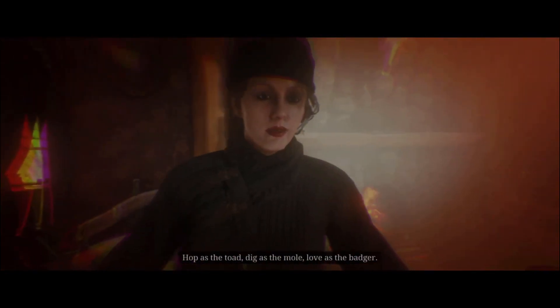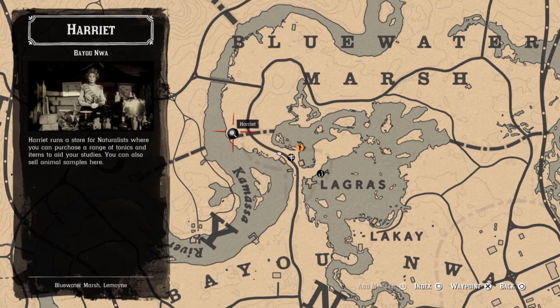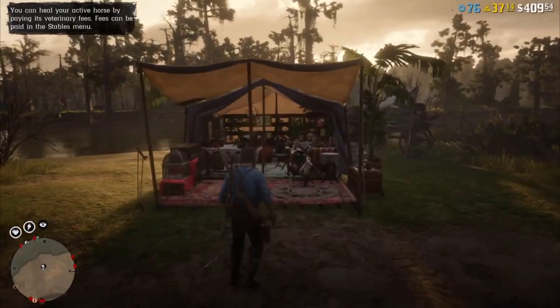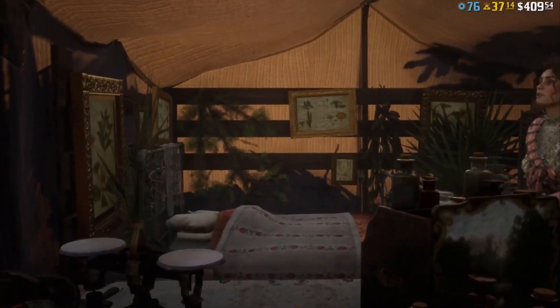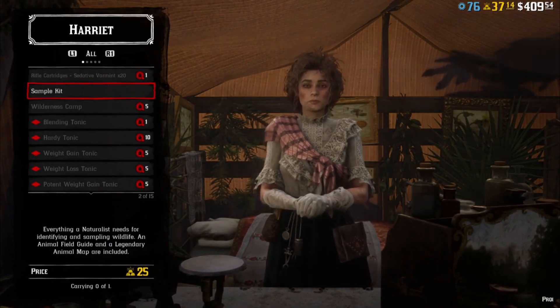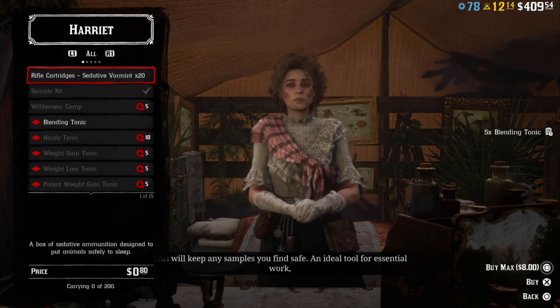Harriet is located in three different areas: near the Fast Travel Post in LaGras, north of McFarlane's Ranch, and near Wallace Station in Big Valley. These are easily identified by the magnifying glass. If you watched the cutscene in Strawberry and did not purchase the role, you can always visit one of these three locations to purchase the sample kit to get started. You can also purchase sedative ammo at these locations, which allows you to tranquilize animals so that you can get samples from them.